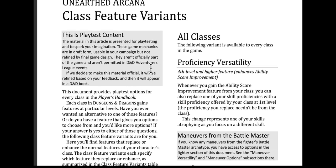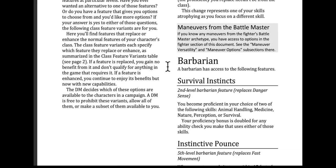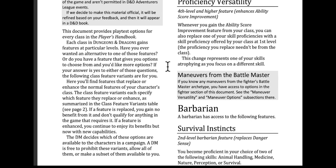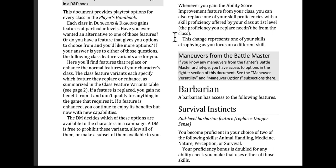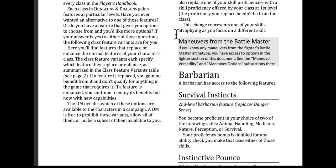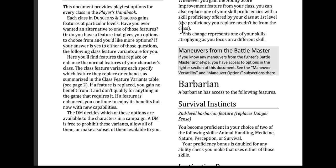Alright, getting to it — class feature variants. All classes. The following variant is available to every class in the game: Proficiency Versatility. Whenever you gain the Ability Score Improvement feature for your class — so at 4th level and higher — you also replace one of your skill proficiencies with a skill proficiency offered by your class at level 1. The proficiency you replace needn't be from the class. Now, that's a little strangely worded, just for the simple fact that you replace a proficiency offered by your class, but it doesn't need to be from that class. A little editing would help make this more clear.